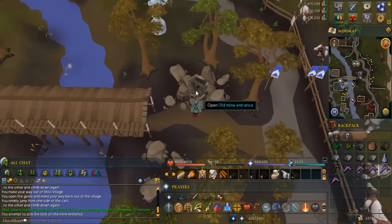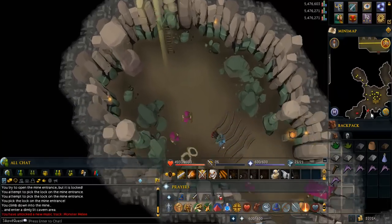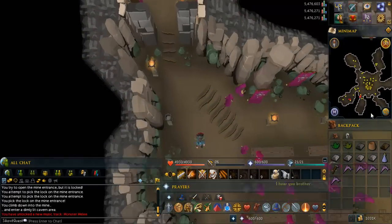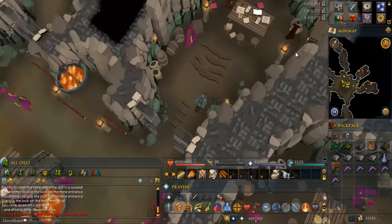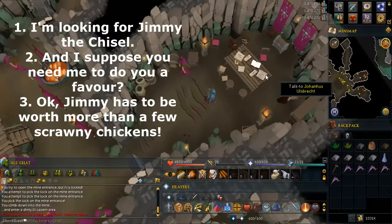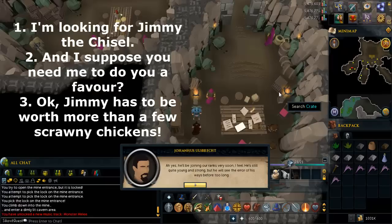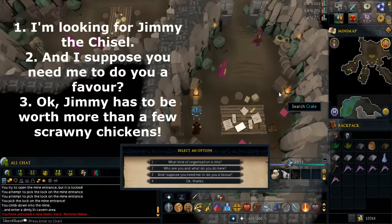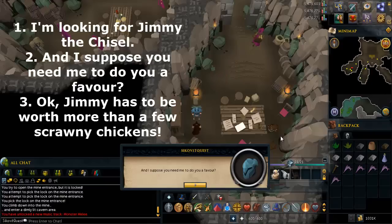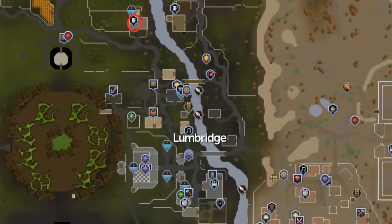Make your way to the dungeon in Lumbridge, circled in red on this map. Click on the entrance and you'll start picking the lock — it may take a few tries, but go in once it's open. Go south to the room in the middle left. Talk to this guy and select the options written on screen.